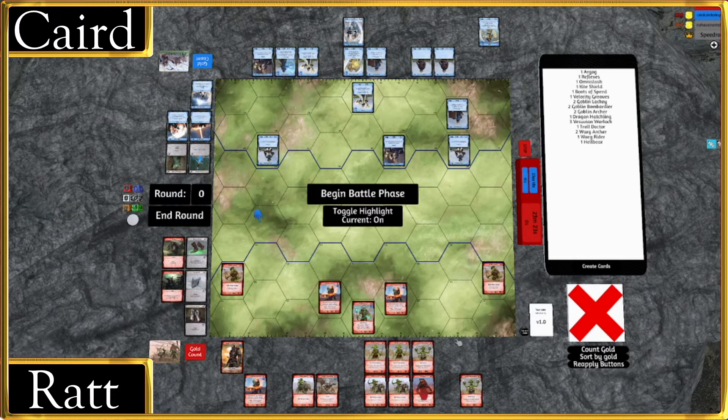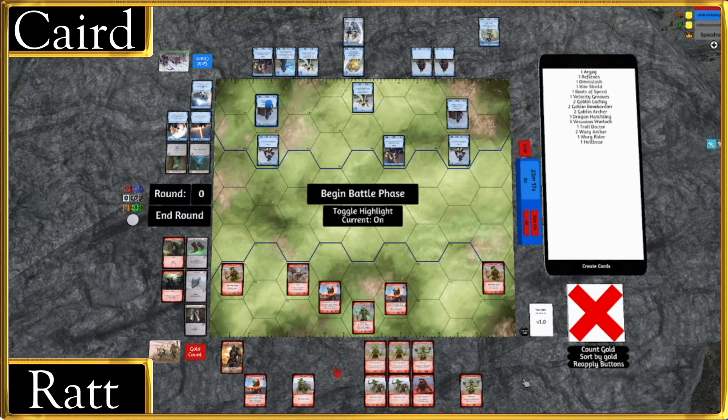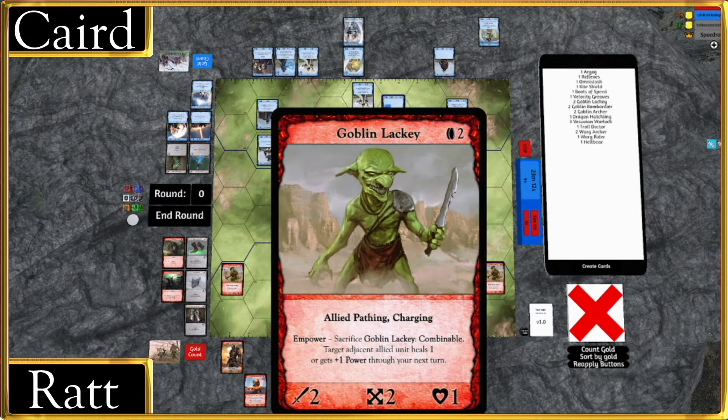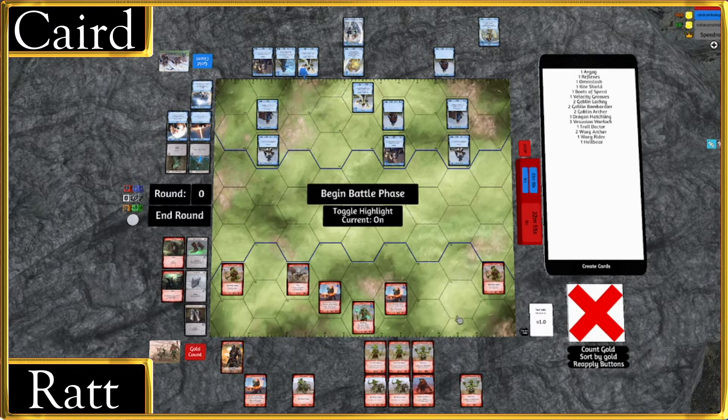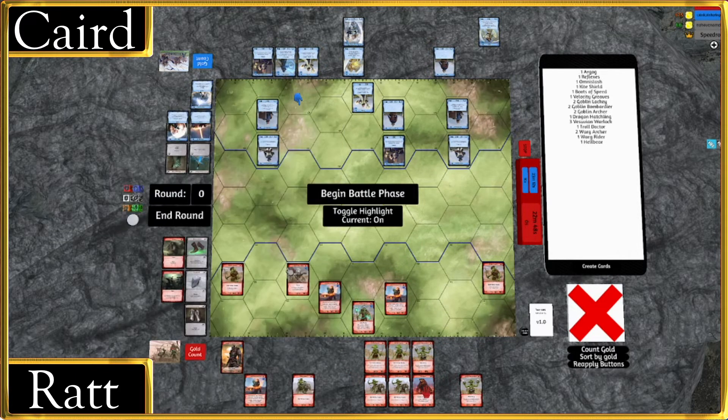For the rest of Gath's list it's nice bread-and-butter staple units. Goblin Lackey has so much versatility — he's a buffing unit, he's a healer, and if need be he can charge and actually do something. What do you think the lore reason is for him dying and then healing one? My thought was always the bigger things eat them — like Hellbear eats the lackey or something. That seems like a Gath thing to do honestly.